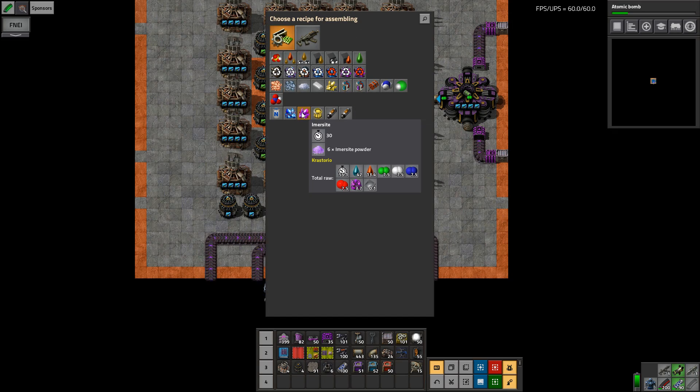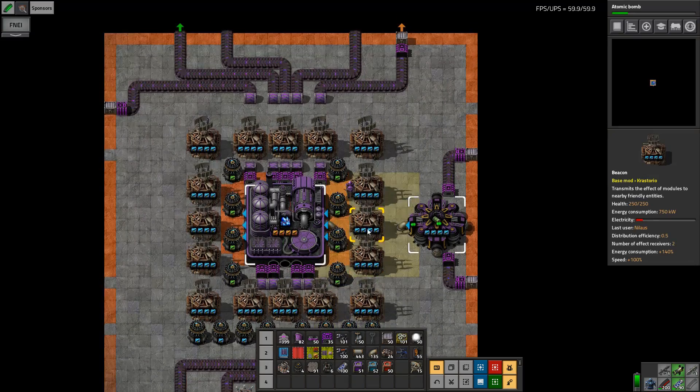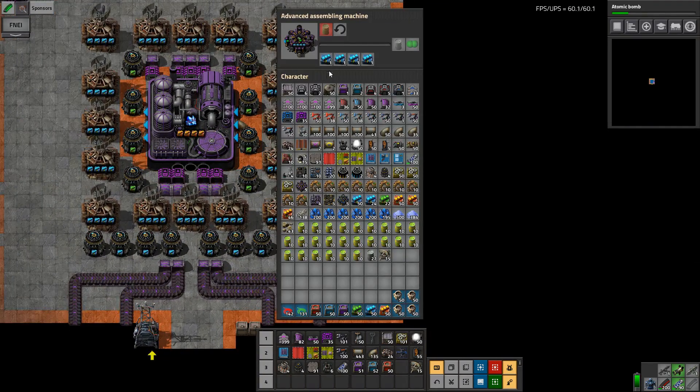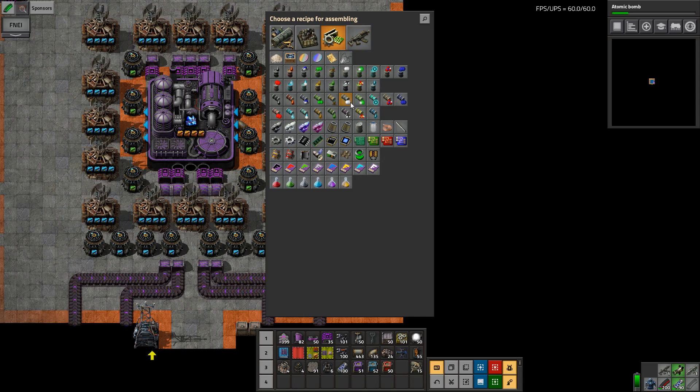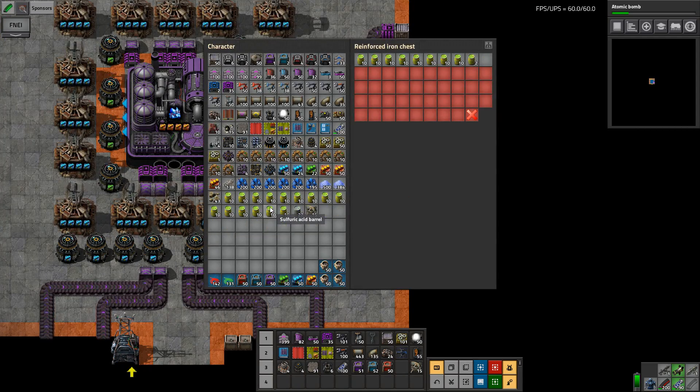That was Emosite. Now we do Mannerite. We don't use Mannerite as much, but we can do it. This one is going to do sulfuric acid outbound. Even more boom. Sweet — looking good.